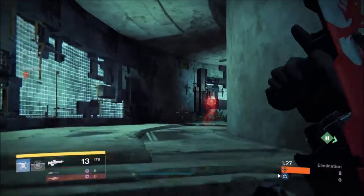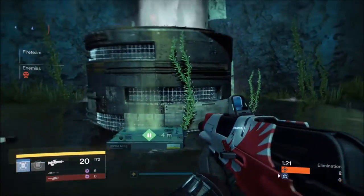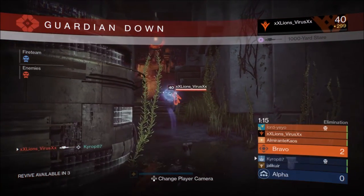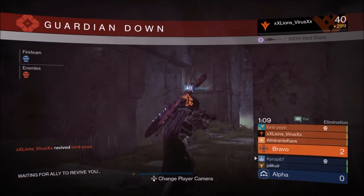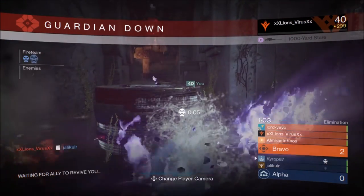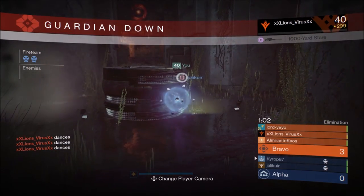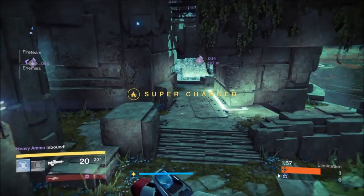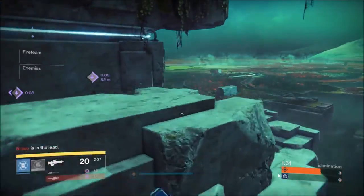I just wait there for a minute to see if anyone else is flanking, and sure enough somebody pokes their head out. I use my Suros DIS-47, which if you want a legendary equivalent of Mida, the Suros DIS-47 is what you're looking for — it's very fast firing and throws off snipers very well. Except that time, because I wasn't strafing while trying to counter that sniper shot. My friend looks like he's really trying to get the revive on me and is very unsuccessful with it. So now we're 0-3 and the pressure is really piling up.